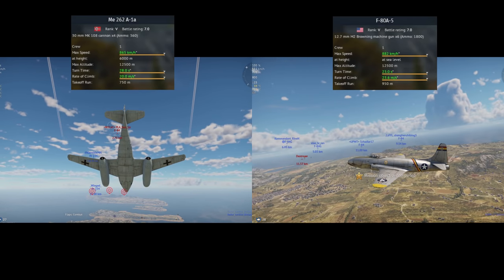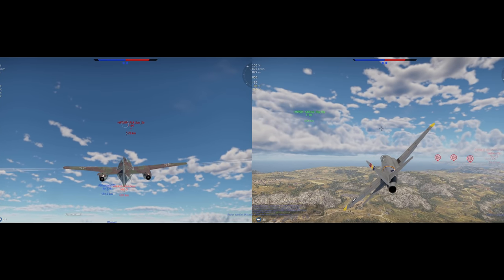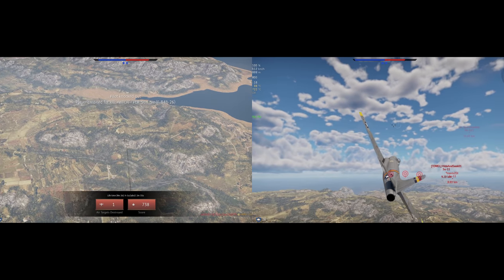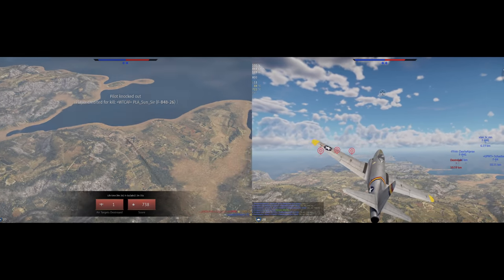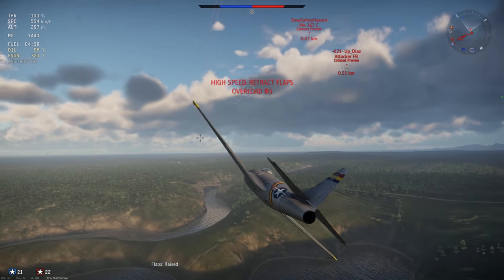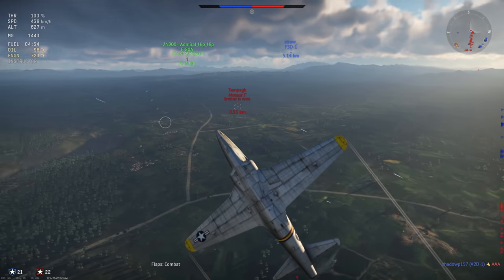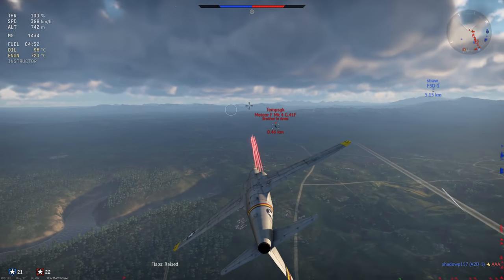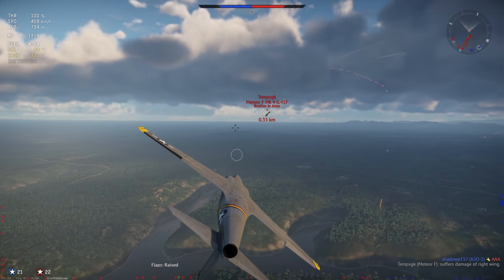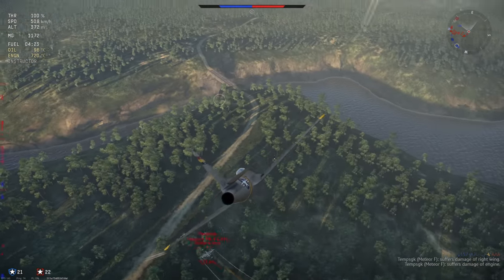For the ME-262, a World War II aircraft enthusiast forum user by the name of Claymore calculated that the 262 would have a turning radius of around 4,980 feet at 450 mph, which would take around 46 seconds in real life. I'm not sure how accurate that is, but it is a little bit different than what we see in War Thunder. On the other hand, the P-80, due to its lower weight, would have likely had a turning radius several hundred feet to nearly 1,000 feet smaller, though exact data is difficult to pinpoint. Post-war tests confirmed the agility advantage of the P-80.